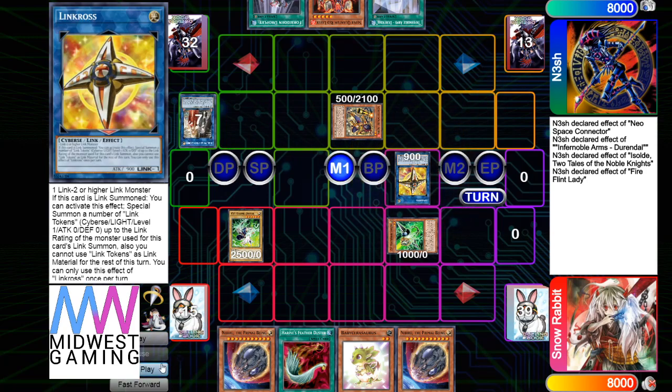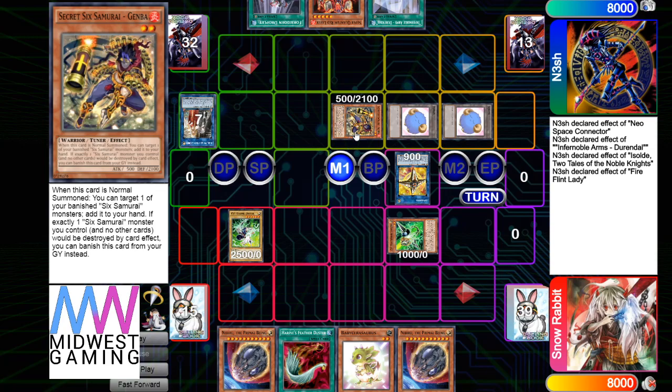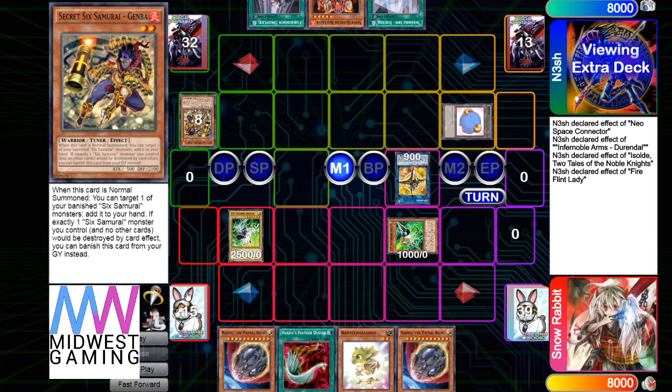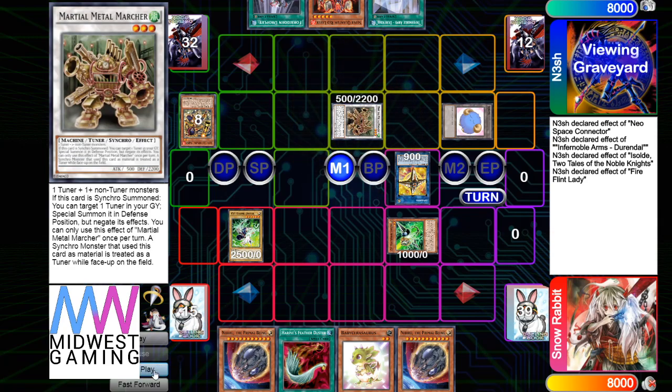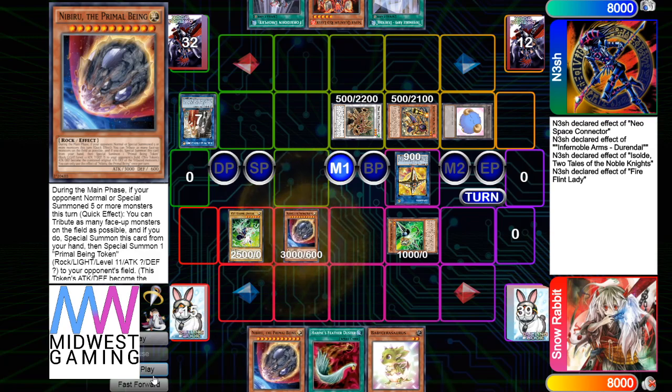Make Link Cross, effect brings out tokens. I still think TG Striker is better than this and I stand by that. Anyone who has switched to TG Striker and tested it has said they liked it more, so if you haven't tested it I suggest you do. Make Metal, then Metal brings back Gemba — he's going to drop Nib here, doesn't want to get hit by Herald.